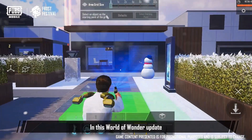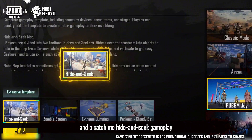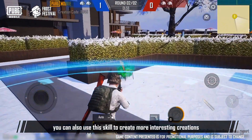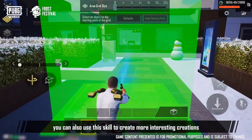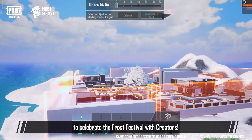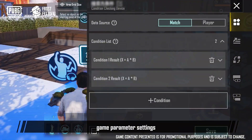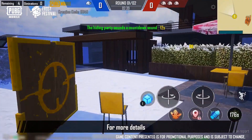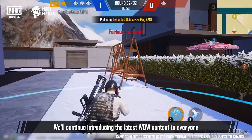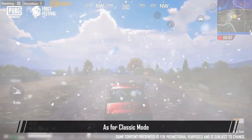In this World of Wonder update, we'll be introducing a brand new transformation skill gameplay and a catch-me hide-and-seek gameplay for you to enjoy. You can also use this skill to create more interesting creations. We've also added a snowy village map template to celebrate the Frost Festival with creators. Additionally, we've made some updates and improvements to gameplay devices, game parameter settings, and the editor. For more details, please follow the official PUBG Mobile community — we'll continue introducing the latest WoW content to everyone.